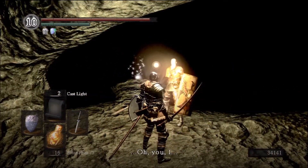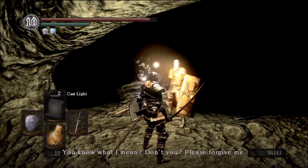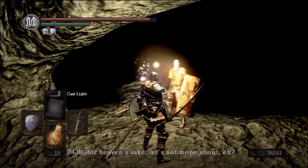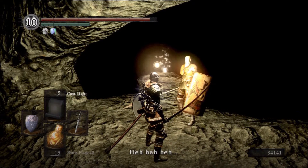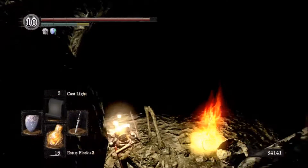Let's talk to him again. Patches: 'I did you wrong, but I didn't mean it. These temptations can overcome me. Please, forgive me. You and me, we're jolly undead outcasts, aren't we?' Now, remember I said yes before — here, you're supposed to say no, and this will open him up as a vendor. Patches: 'Let's not mope about, eh? You're still alive. I said I'm sorry. Take this, it proves something, doesn't it?' Twin humanities. Now if I've done this correctly, that means patches should be available at the bonfire back at Firelink Shrine. I'm gonna go see if that's true.